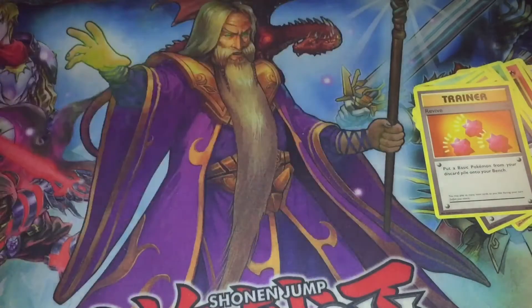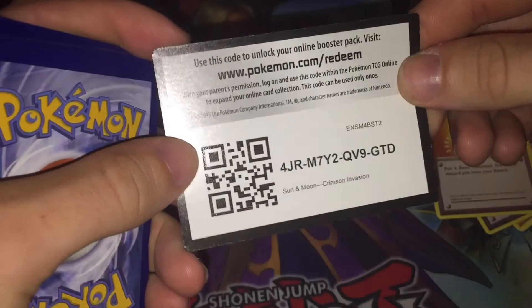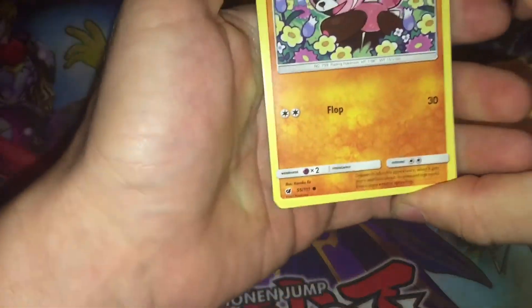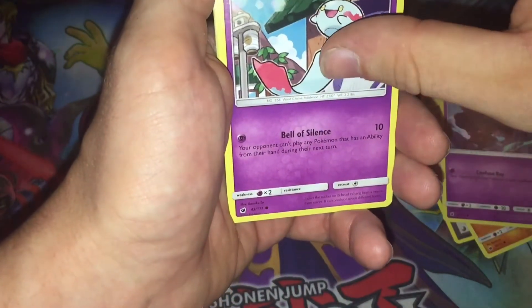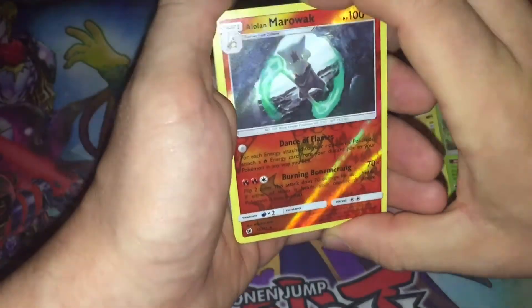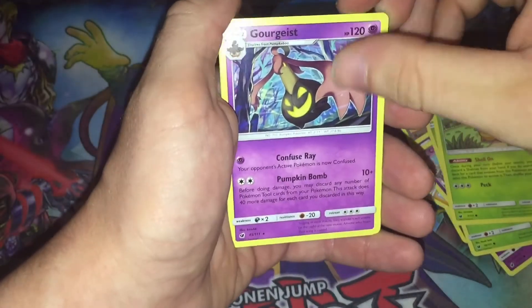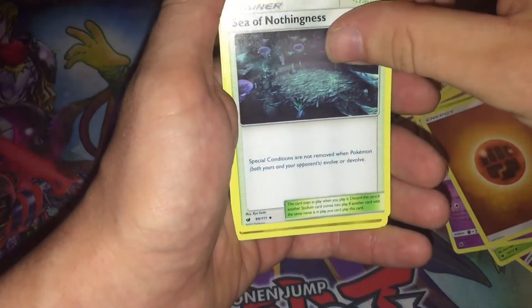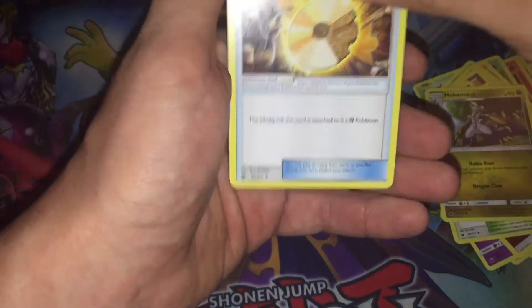This would be the Sun and Moon Crimson Invasion pack. And then we have the code card here for you guys. We got Snuffle, Misdreavus, Togedemaru, Sudowoodo, Crawdaunt, Alolan Marowak — very nice, gorgeous — Fighting Energy, Sea of Nothingness, Hakamo-o, and a Fighting Memory.